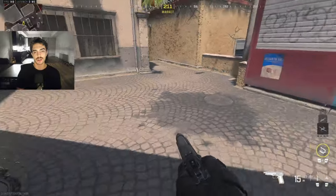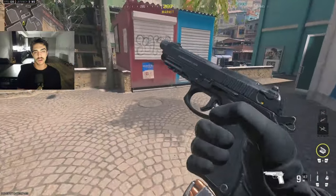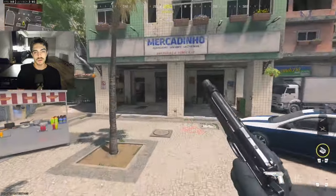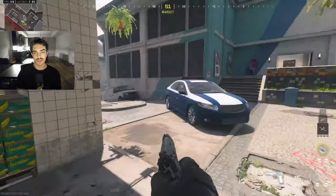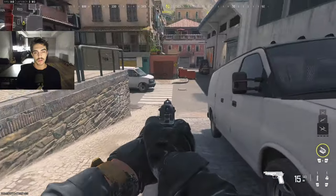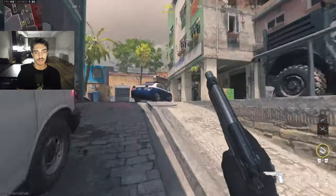Outside here is going to be 'ticket,' because of the little booths — the ticket booths over here. So this little plat over here is called ticket. We can just call this like 'half wall.' This is going to be P2. And then we call this 'pillars.' Going back over here, this is going to be called 'ramp.' So ramp to P4 or ramp to P2.